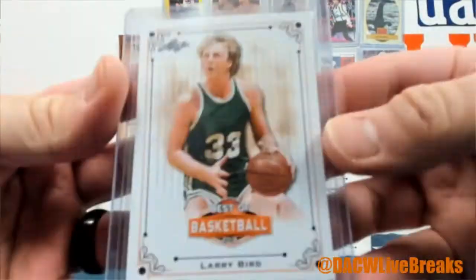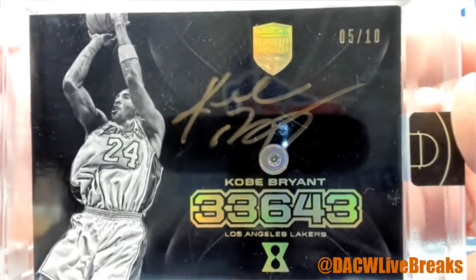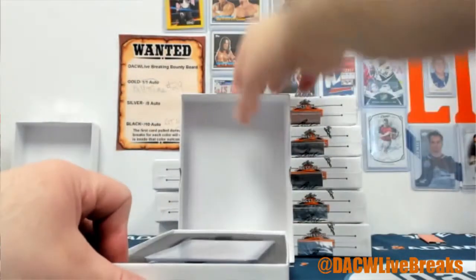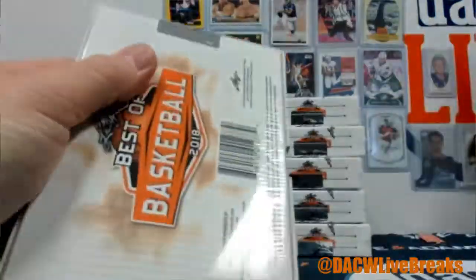We have Larry Bird and Kobe — oh, that's from Eminence, five of ten. Kobe Eminence auto, that's nice! The only thing we have left is an out-of-five auto for our bounty board. The one-of-one and the out-of-ten auto have both been pulled today already.